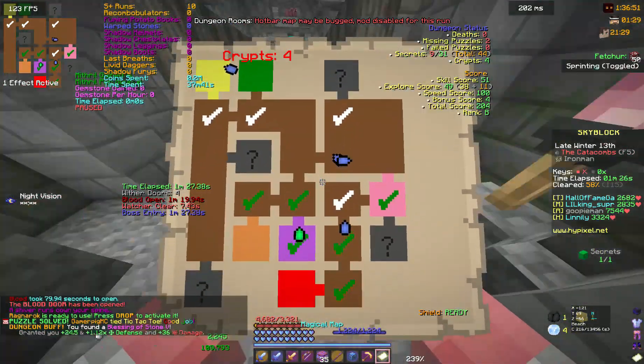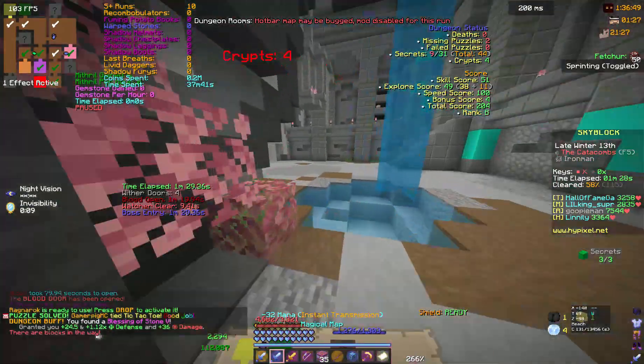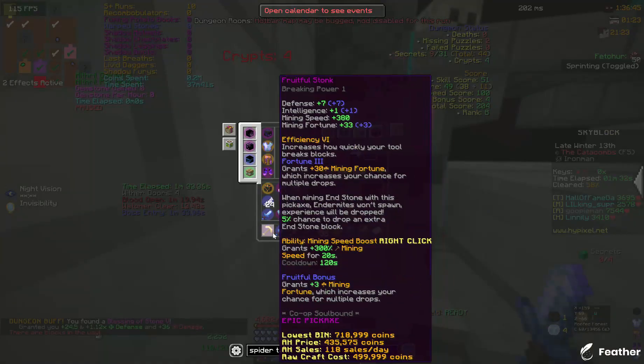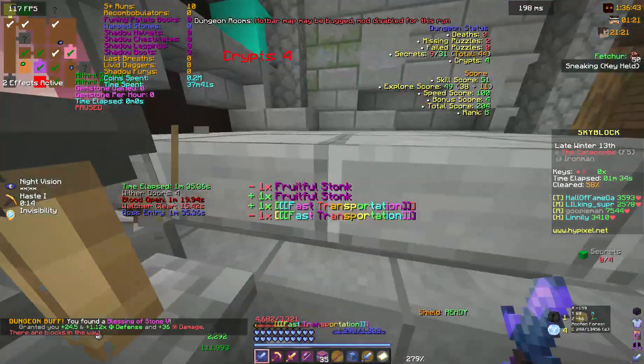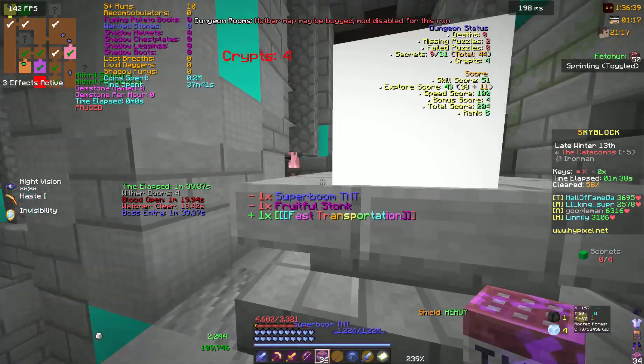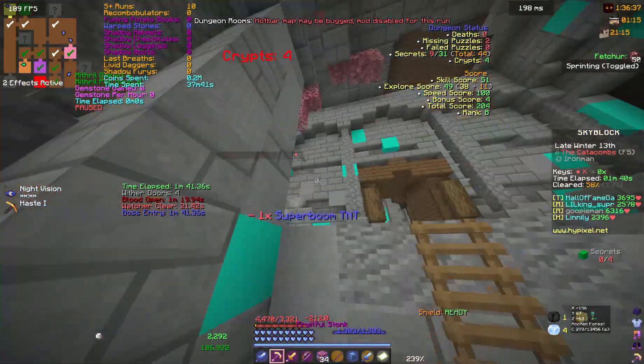So I hopped into dungeons and used my very ugly Juju, not even a Recomb, and an AOTD, and some random pieces of Shadow Assassin, a strong dragon's leggings, and a frozen blades chestplate.